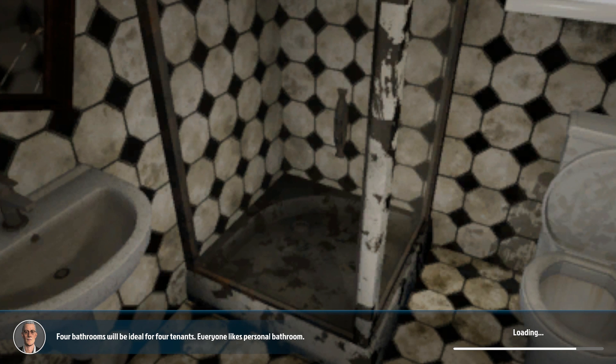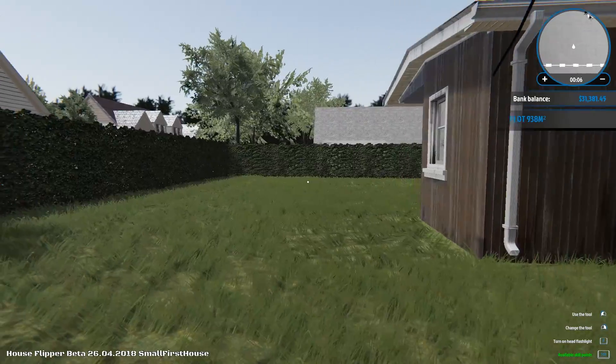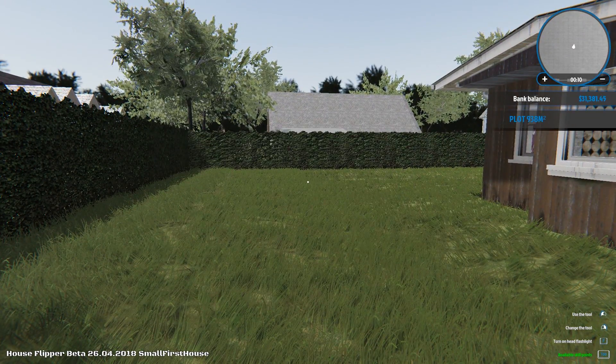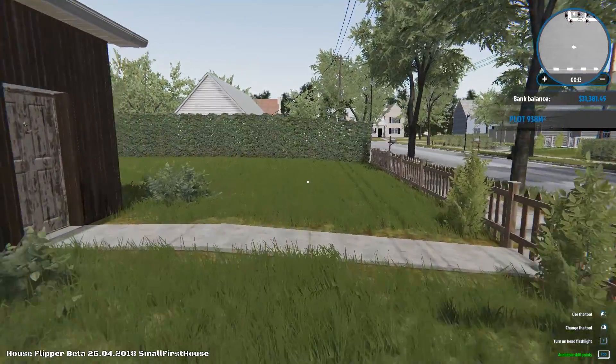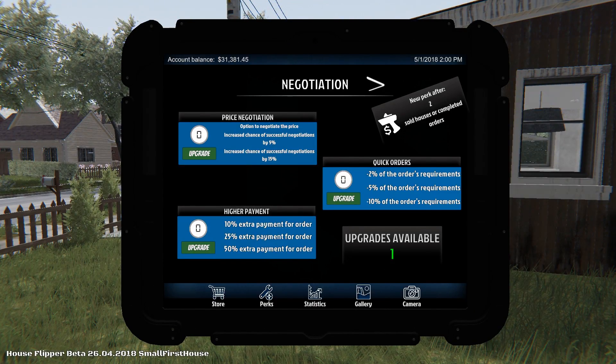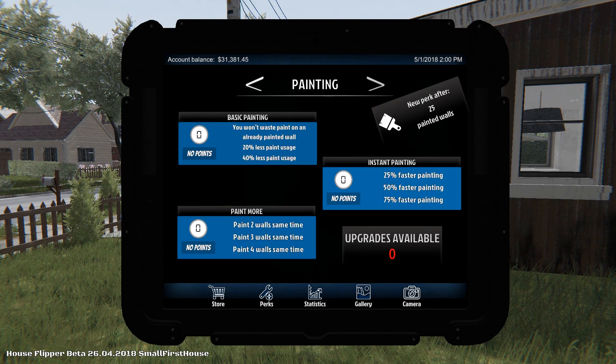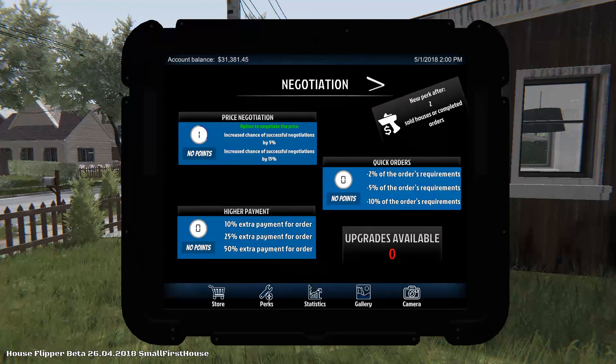The game really changed since I first walked in. When the game loads we'll see the shack once more. Wouldn't it be amazing to have all this space? The plot is almost one square kilometer. Do we have a garage door? After two sold houses or completed orders we get a negotiation perk — option to negotiate the price, minus two percent, or ten percent extra payment.